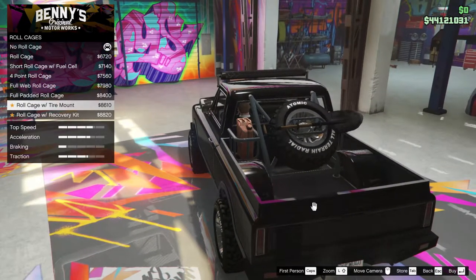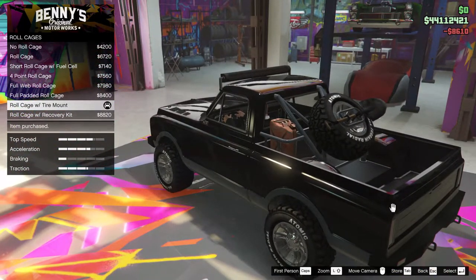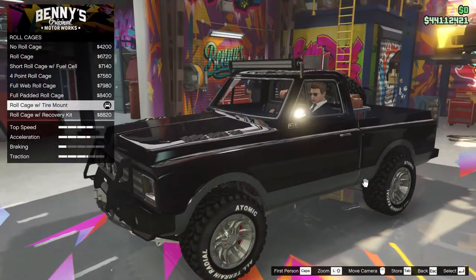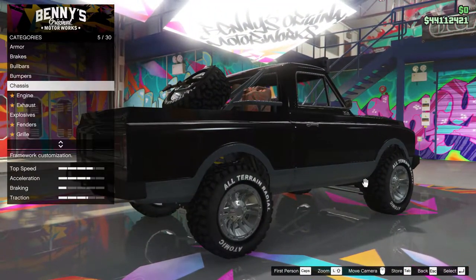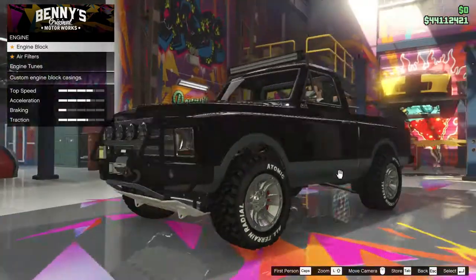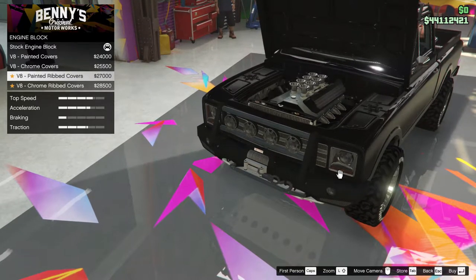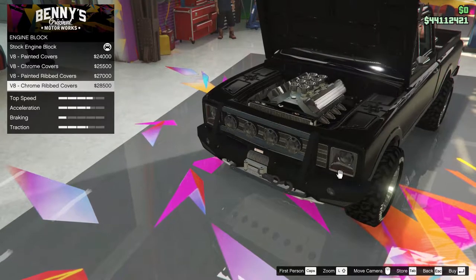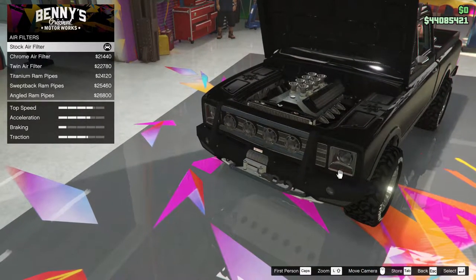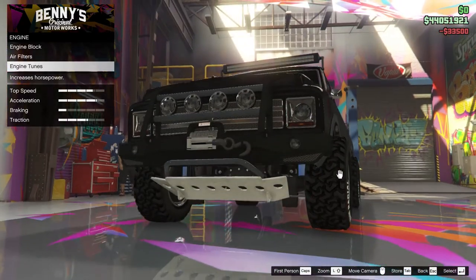We're gonna put a spare tire at the back, a fuel can, and a shovel — because this thing is gonna get stuck and you'll need to shovel your way out. This is 4x4 and it's amazing. Look at those tires — they are meaty. I'm not even changing the tires. Engine block — it's a V8 of course, painted or chrome? This is ribbed so I'll go painted. Air filters — I'll leave them as they are. Engine tunes — of course we will slam it.